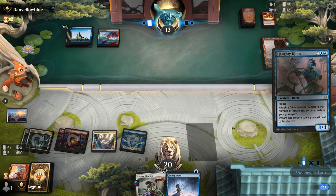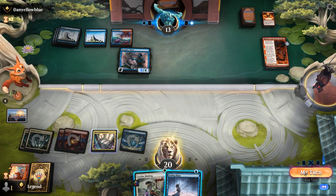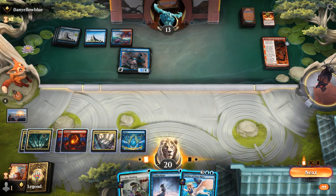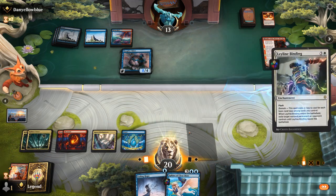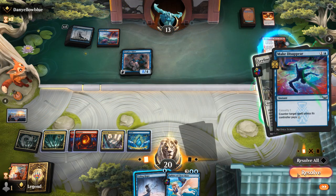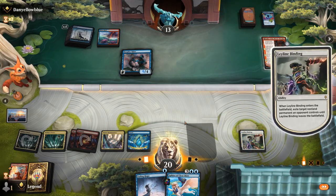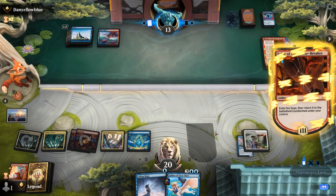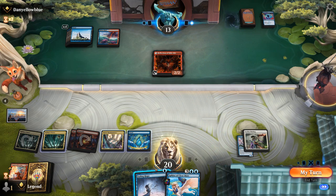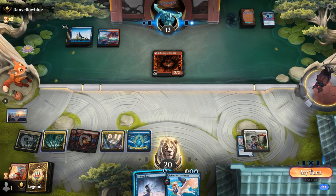Opponent discards a Rending Flame and there's Haughty Djinn. I untap first so I can Binding with mana up in case they have Make Disappear — we can pay for it. There's a Sphinx too. I use Binding on Djinn and see if there's a response. Opponent has Make Disappear, so we pay for it and play Sphinx next turn. Reflection appears — not too threatening. We could bounce it end of turn just to gauge their response, but I hang on to Fading Hope. Another Binding is excellent.